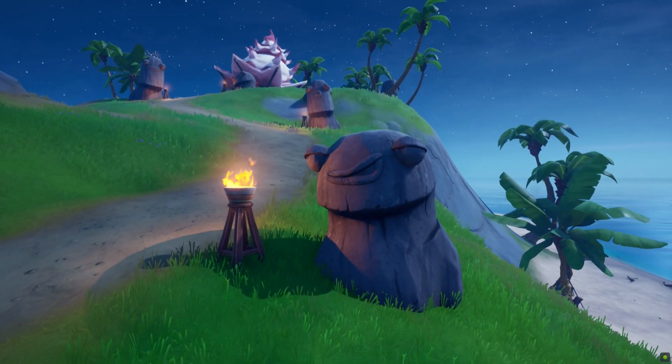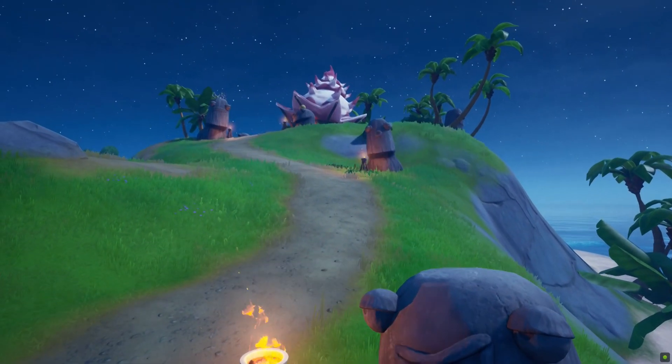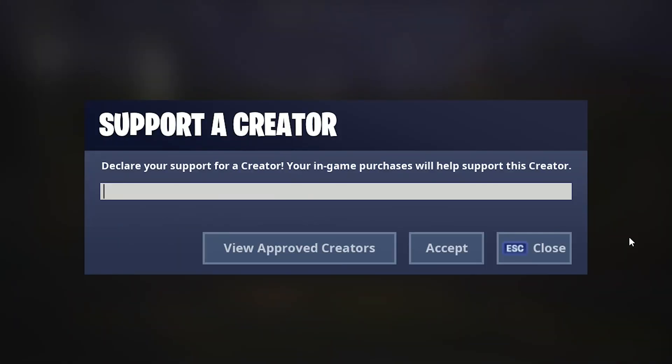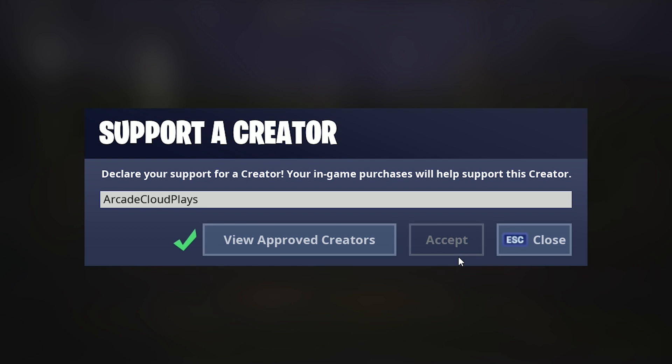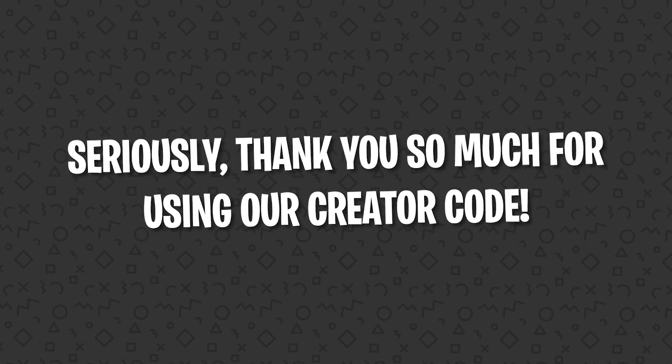Is this spot so high on the list because we just really like these fish stick statues? Absolutely. But we promise the loot is really good too. Before we get into the number one spot, please be sure to use our creator code — it's Arcade Cloud Plays. Make sure to use it the next time you're spending V-Bucks on some of the sick new Chapter 2 skins. It really helps us when we create our content, and we appreciate anyone who uses it.